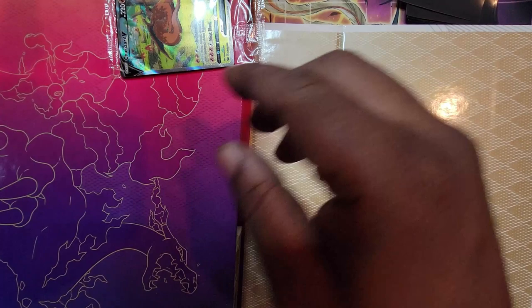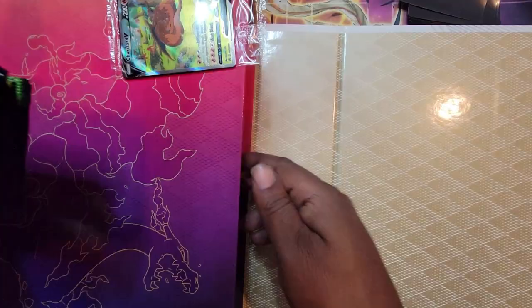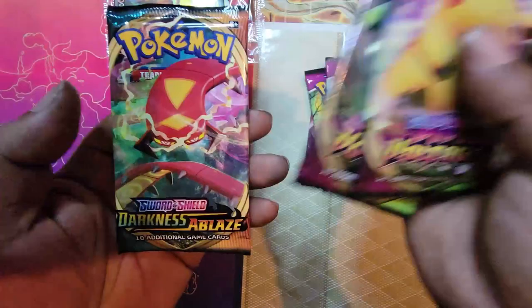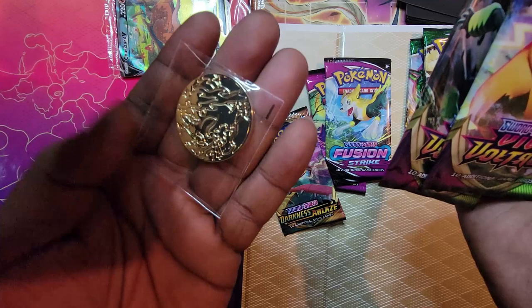We're going to set these to the side and see what's in the next one. Got the V-Star — yeah, that good thing. We got some Fusion Strikes, three of them. Evolving Skies, three of them. Vivid Voltage, two of them. Darkness Ablaze, one. Nice little hefty coin right here. Nice.